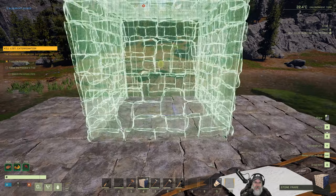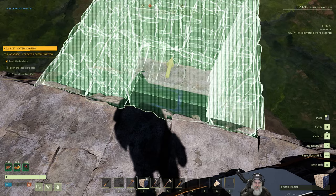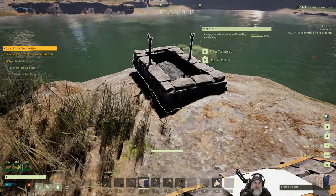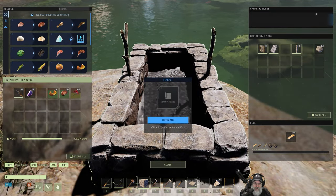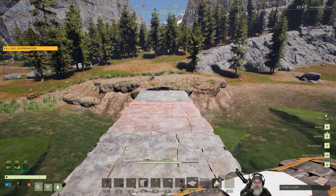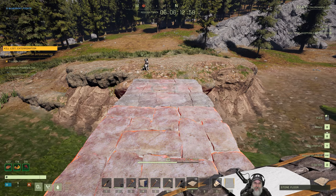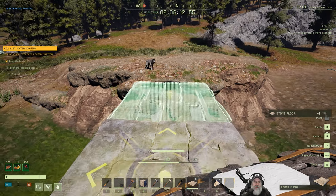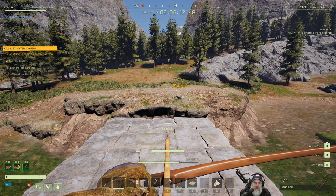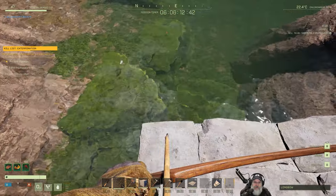Now we want to bridge across, so we're going to put a foundation there and a foundation there — that lined up pretty well. Now we'll grab some ceilings and put those in that slot, extending out until the system won't let us go any further. There's some rumbling. We need to get that animal out of there because it's going to attack us. Now underneath this we're going to have to put up some pillars.